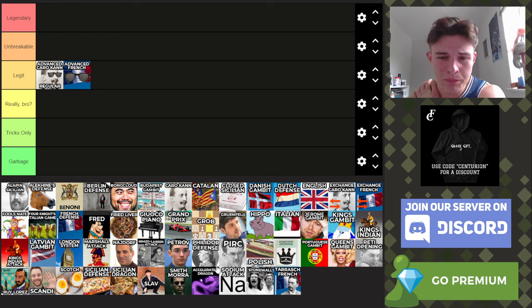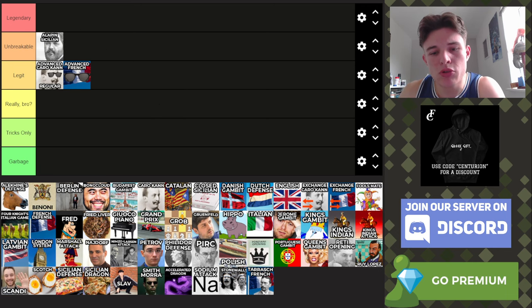Next up we've got the Alapin Sicilian, again from the white side. I think the Alapin is pretty cool — it gets you out of a lot of really annoying Sicilian theory, which I absolutely rate. You could argue it's a bit boring, but you can play some cool gambits against the Sicilian. In fairness, it's solid — probably unbreakable. If you need a draw or a win-or-draw result with the white pieces, it's a great opening. You can take people out of their opening knowledge with it. I'd rate it Unbreakable.